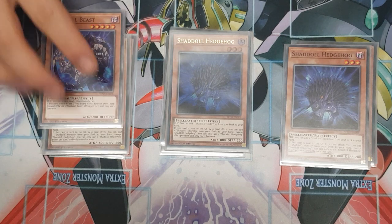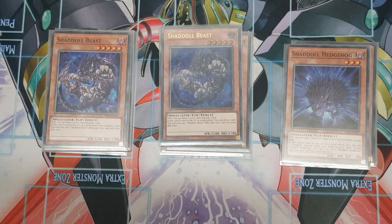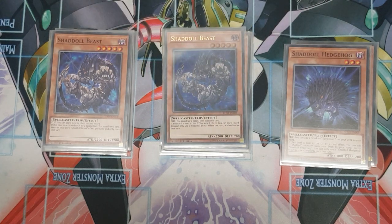Keep in mind all Shadolls can only use one of their effects per turn — either the flip effect or the sent-to-graveyard effect. Beast's flip effect lets you draw two then discard one, and when sent to the graveyard you draw a card. I was planning on showcasing Capshell in Shadolls — Capshell lets you draw a card if it's sent to the graveyard as fusion material, so sending it off with Beast to go into Winda nets you two draws, which is very nice. Unfortunately I don't have a Capshell at the moment.